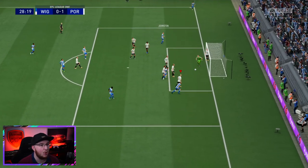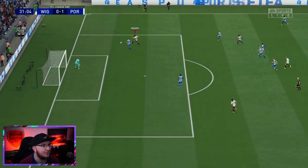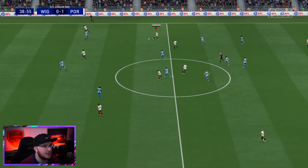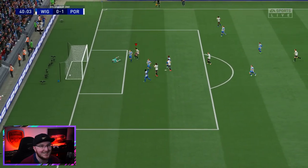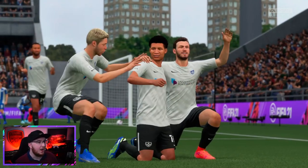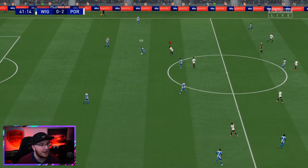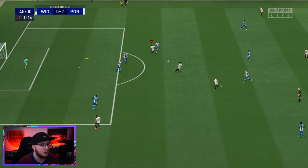A good defensive tackle stops a dangerous Wigan attack. Rogers is completely open - I shoot from there - probably wouldn't score at this level but we get chances. Great space on the right side, Rogers in, and he finishes it - 2-0! I thought about laying it off but went solo and don't regret it. We could make it three before half time to really kill the game off.